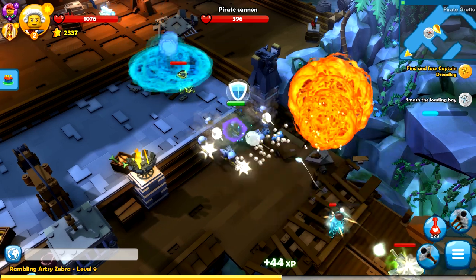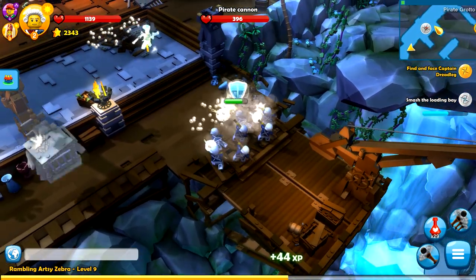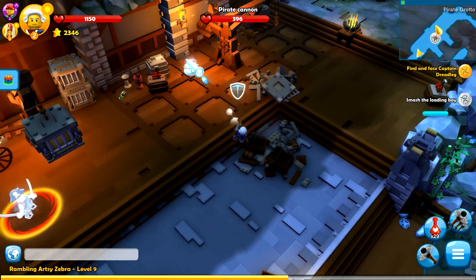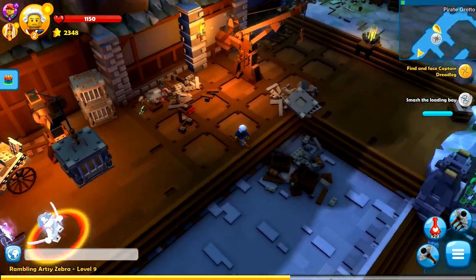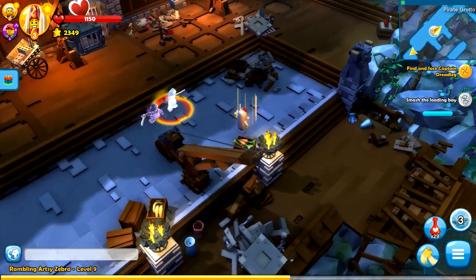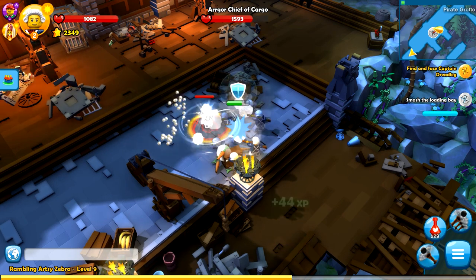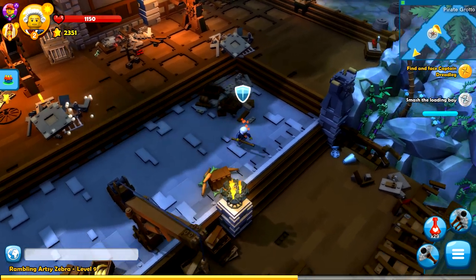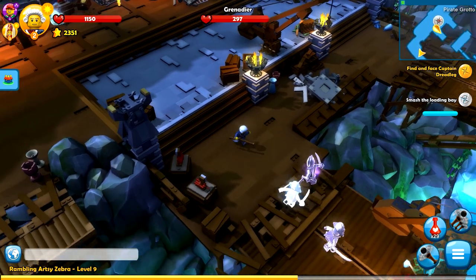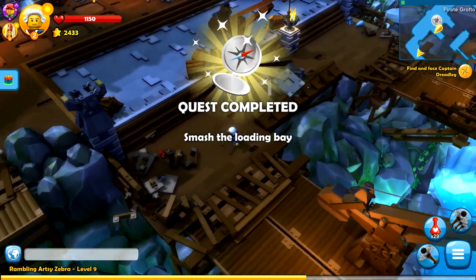Shouldn't be too hard — just keep destroying stuff. We're already just about halfway there. Get this cannon over here — I don't like it, so I'm gonna take you down. The big explosions — that was TNT! I missed the hot dog roll. And there he is — Argor, Chief of Cargo. I mean, I'm destroying everything you've worked for then, all of the cargo. More pirates over here. Quest completed — Smash the Loading Bay. Now we're getting all these side quests complete.